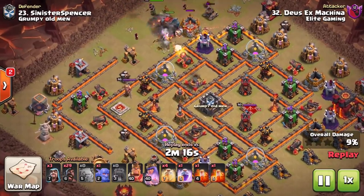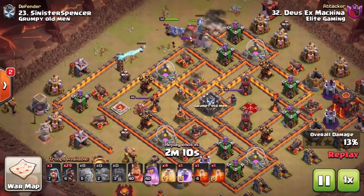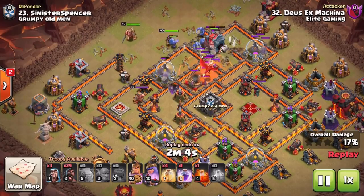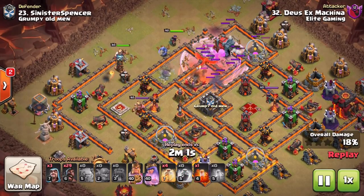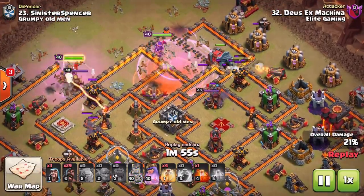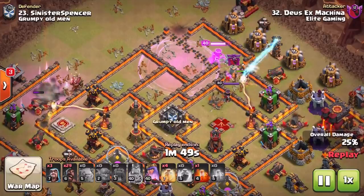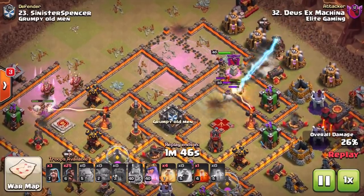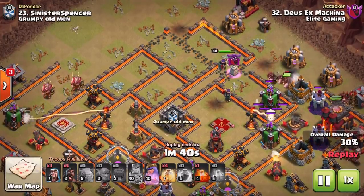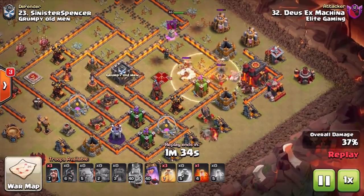How deep do you need to get? What are you trying to get? You can see in this example the queen is right over there further towards the opposite side of the base. The Wall Wrecker needs to give us access across there — we don't have to necessarily get into that compartment, but you need to get deep enough to reach her within her radius. The Wall Wrecker had protection from the golem and gets right the way across, then out pops some valkyries in order to start taking down some of these defenses and help get that enemy queen down. And then in come the Hog Riders whilst the valkyries and queen are there.